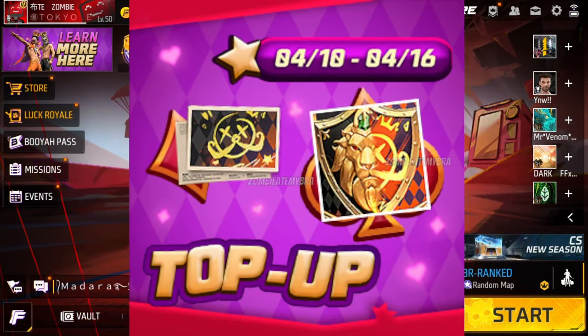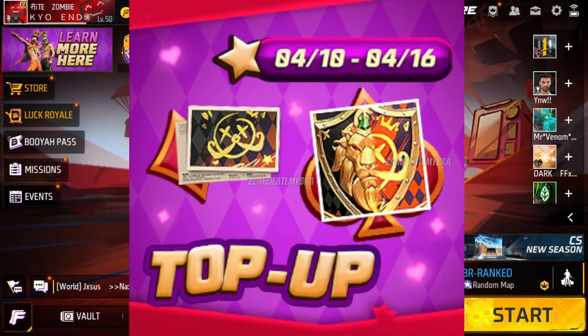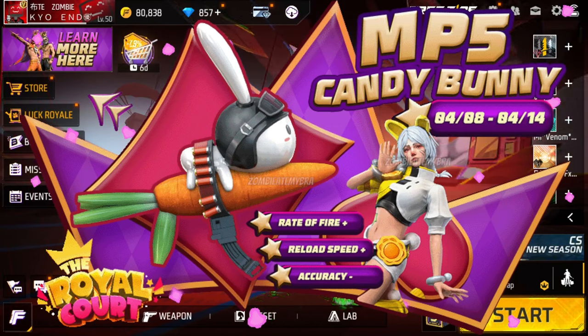From the 10th to the 16th of April, we'll be having the top up for the Emperor's Banner and the Emperor's Avatar, which that skin is already out as you can see in the background. Then on the 8th of April, going all the way to the 14th of April, we'll be having the MP5 Candy Bunny coming back — I believe this one came out last year — probably in the Royal Court for the Luck Royale.